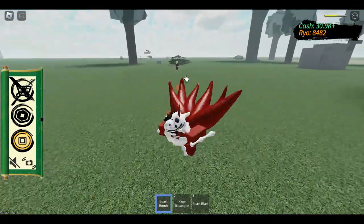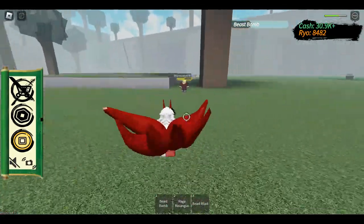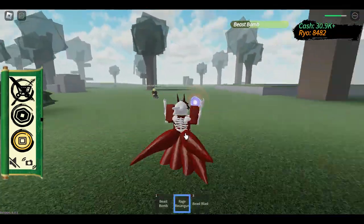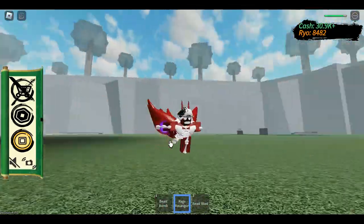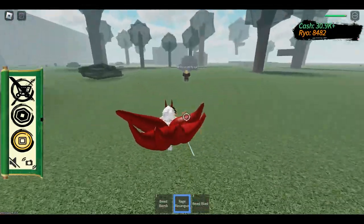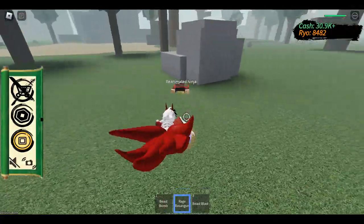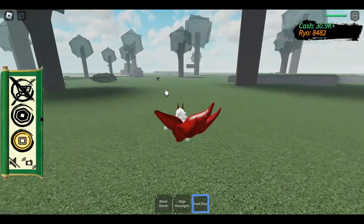Now I'll show the moves. We got Beast Bomb — a long range one that does like half their HP, I'm pretty sure. Yeah, it does. Then the only really new thing in this game pass is the rage reset gun, because all the recent guns got revamped. It looks really cool, I like it more than the old one. It just launches them backwards and does like a quarter of HP. That's a three-shot kill. We also got Beast Blast, which is also a long range one.